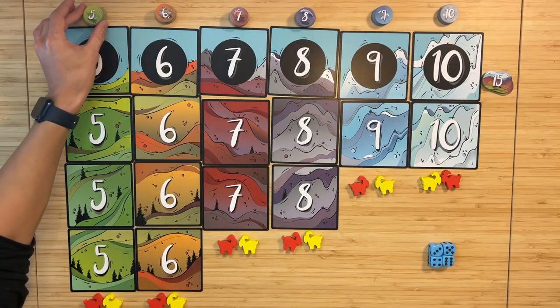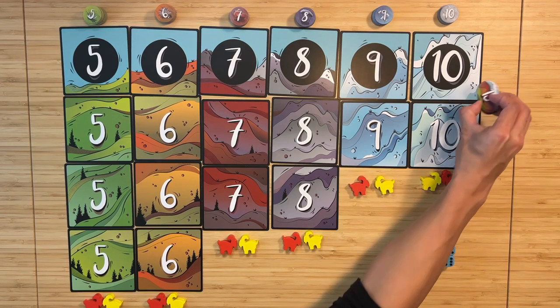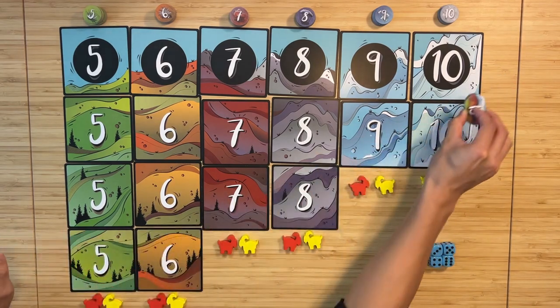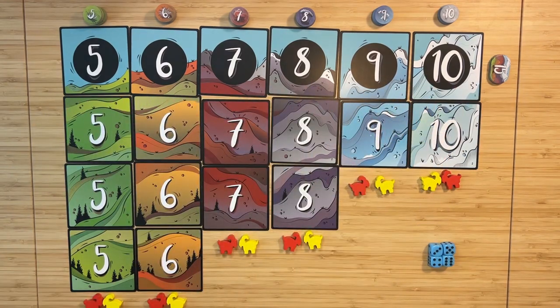In this game you are playing as mountain goats climbing to the top of different mountains. To set up the game, grab the corresponding point tokens based on how many players you have. With four players, use all the point tokens. With three players, remove one of each number. With two players, remove two. There are also bigger point values — those are bonus points for set collections. If you collect one of each number, you'll get that set bonus point token.